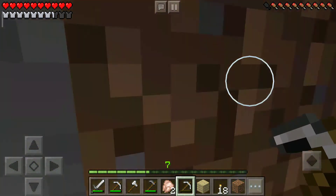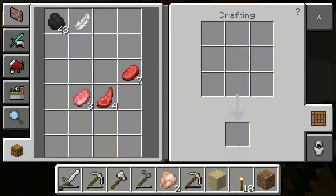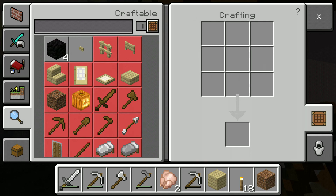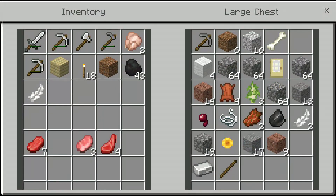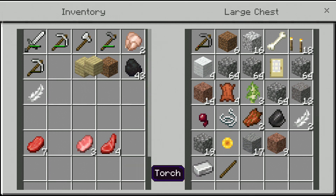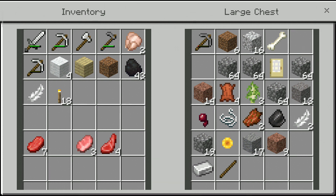I'm gonna craft a bed — I haven't crafted a bed this whole time. I need to check my double chest, there's so many things in it. I need this full piece of wool.